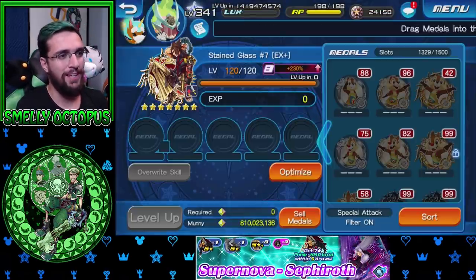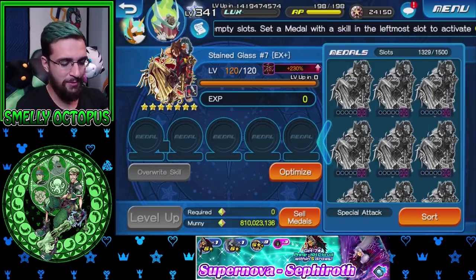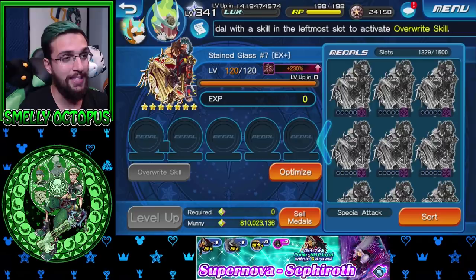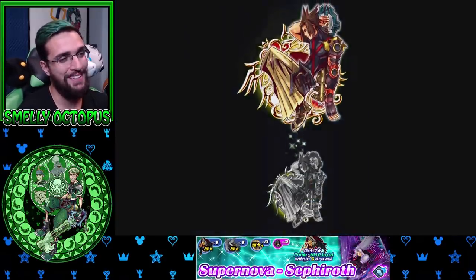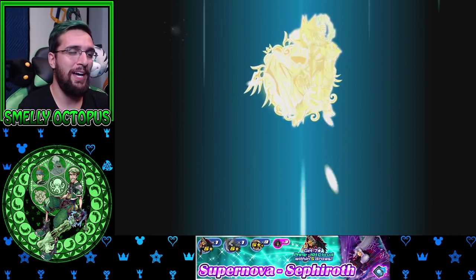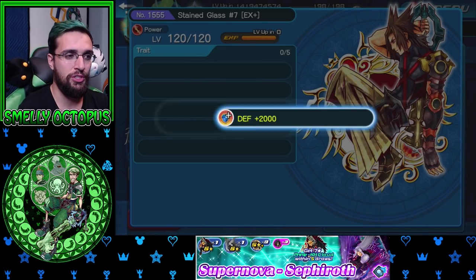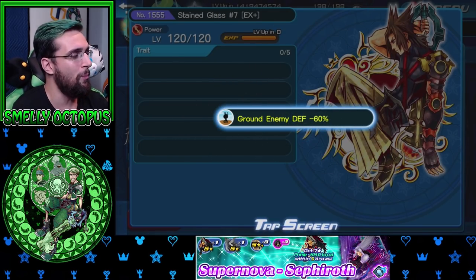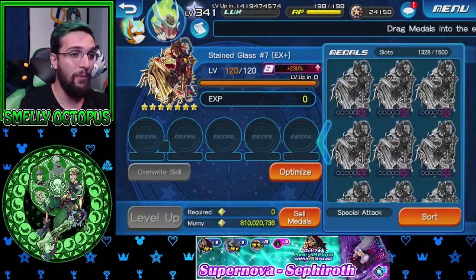Here we go, wish me luck on this beautiful, expensive, overpriced metal — 30,000 jewels, you better turn out to be something amazing or I'm gonna be crying at the end of this video. First Trait Roll — I would love to see Extra Attack and negative 60s. And I just finished recording the Cloud video and I got a negative 60 on my first roll!